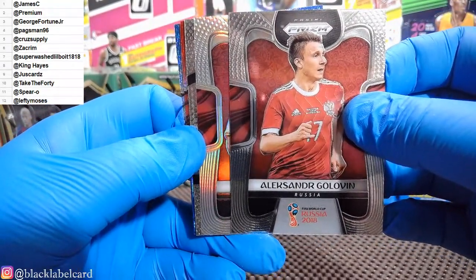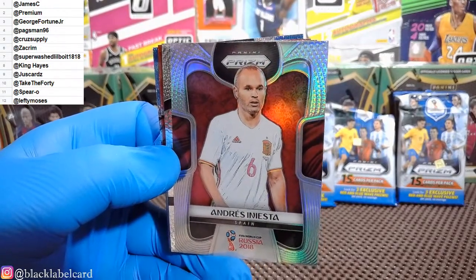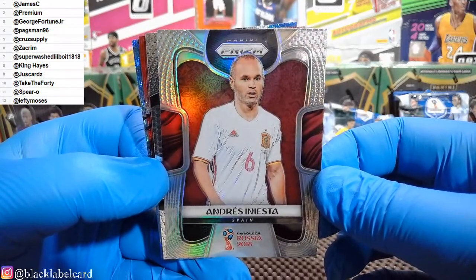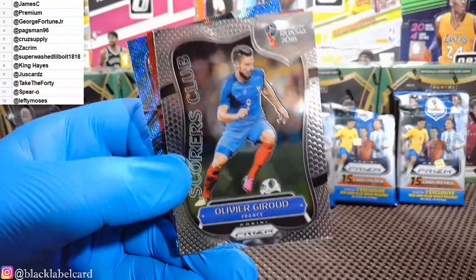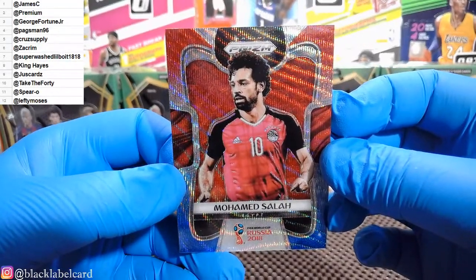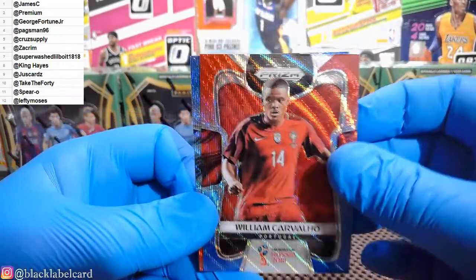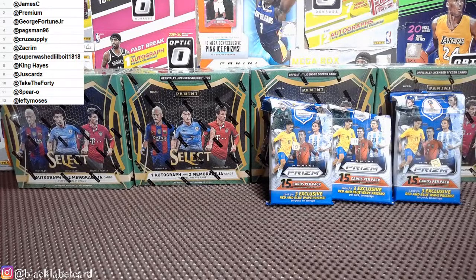Got a silver: Andres Iniesta, silver. Not bad — one of the greatest midfielders of all time. What a player. Insert: Scorers Club Olivier Giroud. First red, white, and blue: Mohamed Salah — that is a very nice one. Mohamed Salah. William Carvalho. And finally Matias Bencino. Two nice cards there with the Mohamed Salah red, white, and blue and the Iniesta silver — very nice.